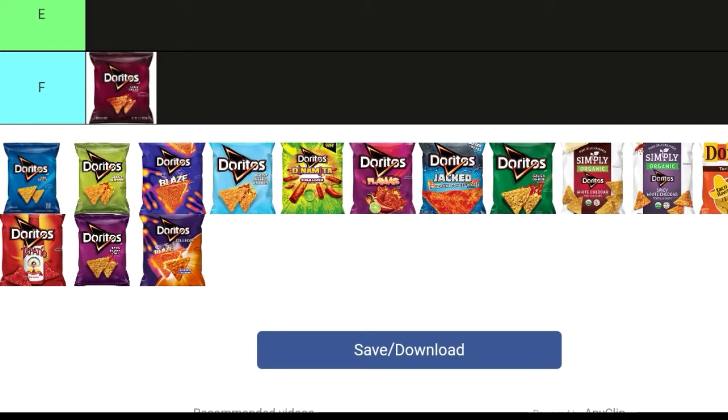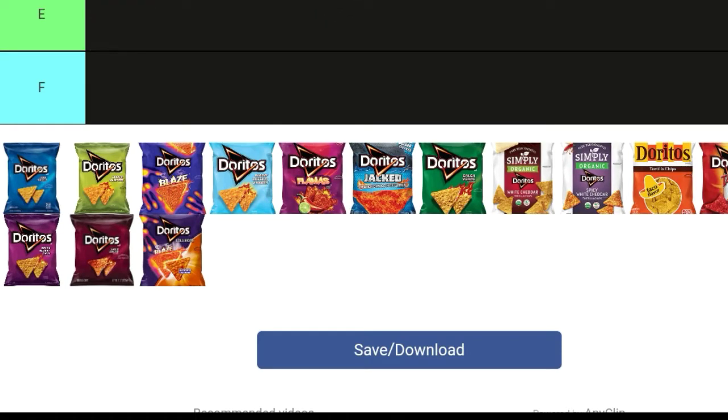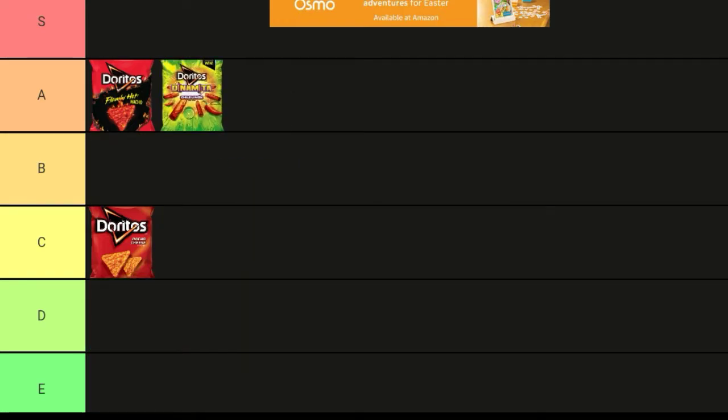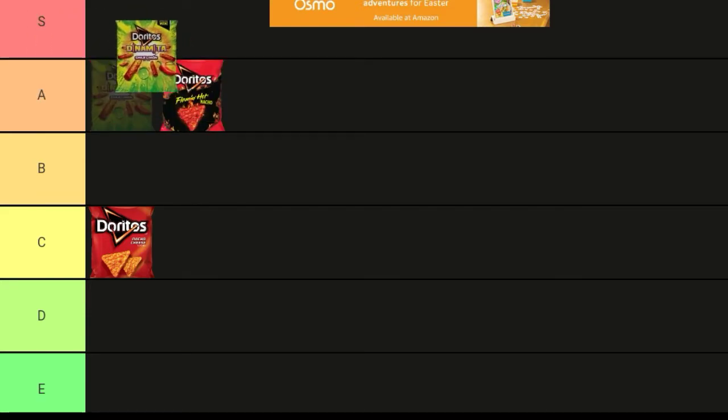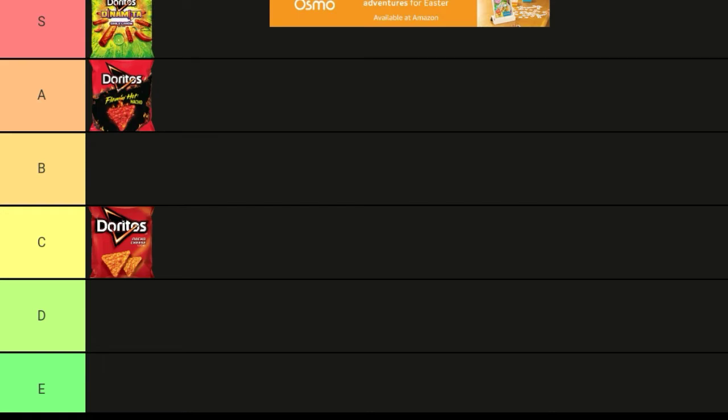Okay, let's do Doritos and Amitos. These are extremely good — I don't know if I should add them to the A or S tier, but honestly I want to do S, because they're just so good.